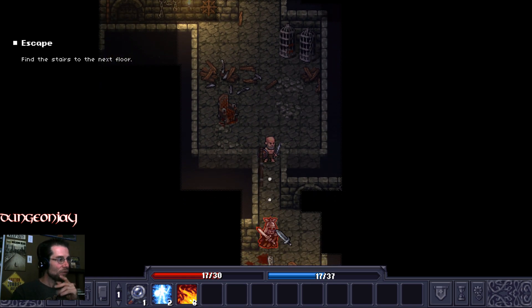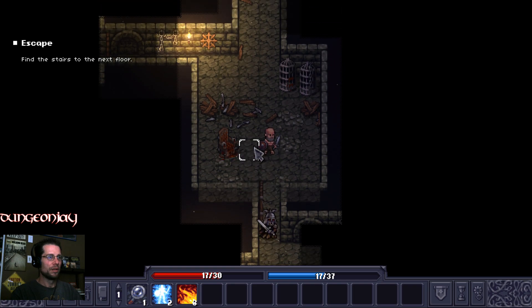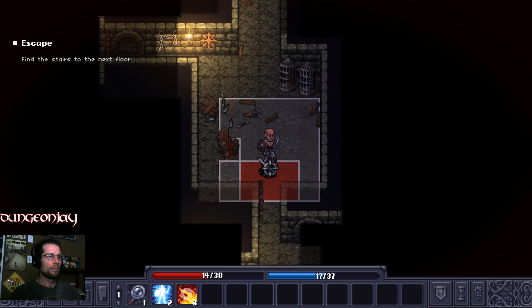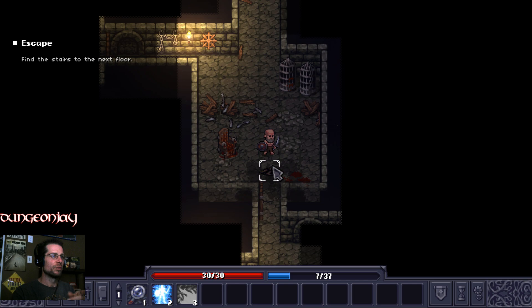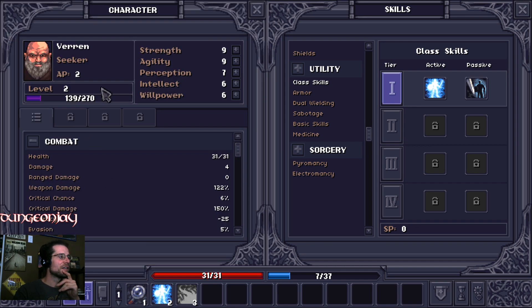We've only got 17 hit points. He just knocked the teetotal out of me. Out of mana. I leveled — let's go to the skill window. Character sheet — Level 2, so I just leveled up to level 2. I can increase my intellect now. I've increased my strength and my intellect because I leveled up. I'm not sure what all that stuff does yet.